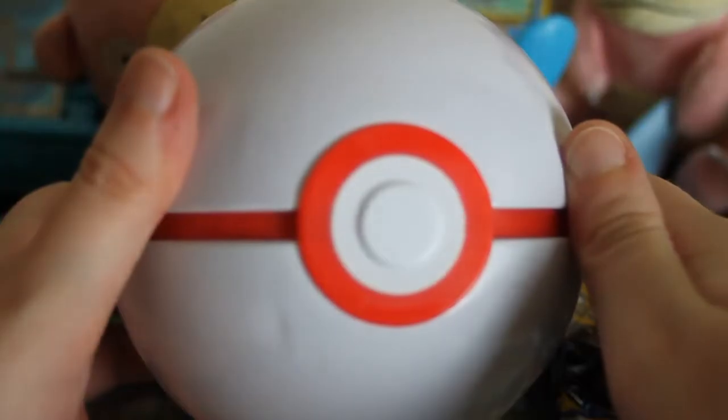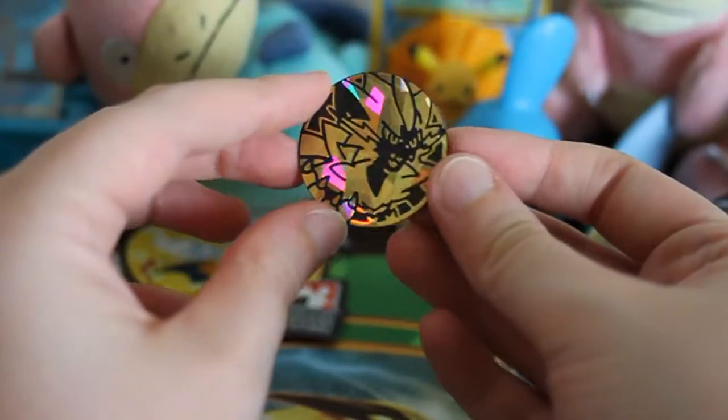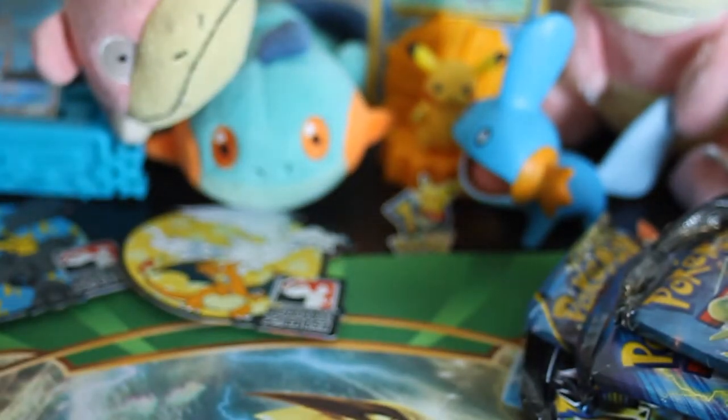Got that one open and unwrapped. Burning Shadows, Sun and Moon base, and Evolutions. I think these were out at different points, so that's why they have slightly different packs. There's a Zero Aura coin — very nice. And here's the Dusk Ball — Burning Shadows, Sun and Moon base, and Evolutions again, with another Zero Aura coin.